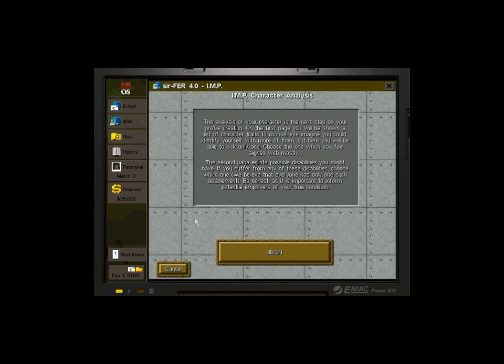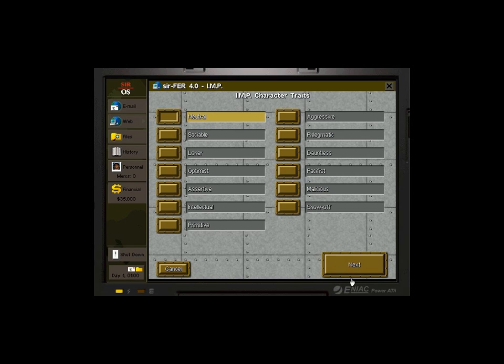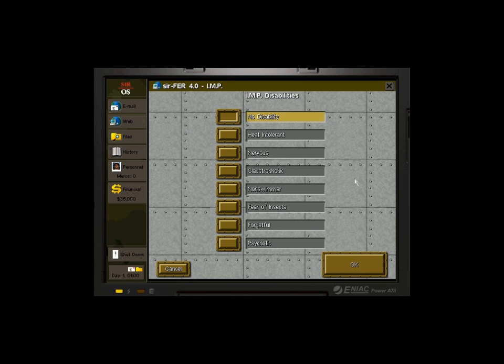As far as characters go, instead of answering a bunch of questions to randomly determine traits, you now get to pick this stuff yourself. You can have character traits — each one has its own advantages and disadvantages. I'll mouse over them so you can pause and read them. I'm not going to actually pick a character trait for Fuzzbutt. As far as disabilities go, last time I made him psycho and it was kind of fun because he's just a psychotic killing machine, so we're going to make him psychotic again.